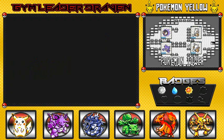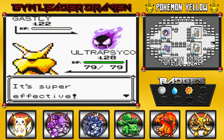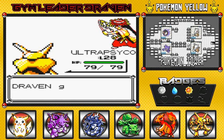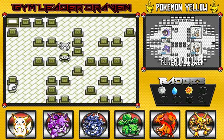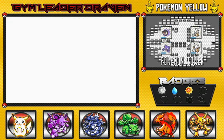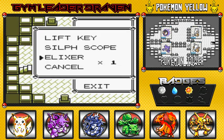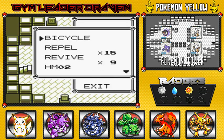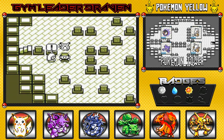Ultra Psycho just going gamma on everybody! I thought ghost-type Pokémon were supposed to be stronger than psychic types — but nope, they fooled us. The Repel went off, so let me use another one.